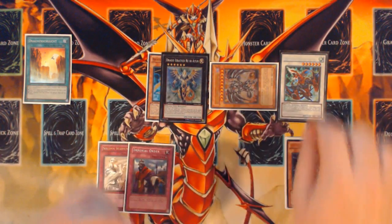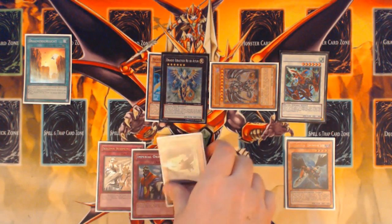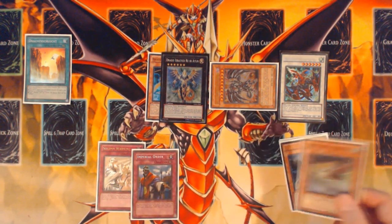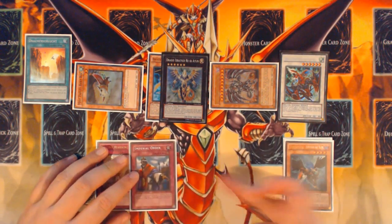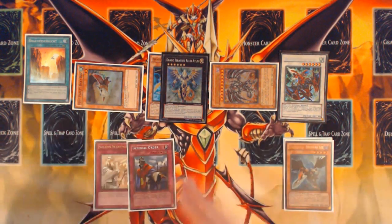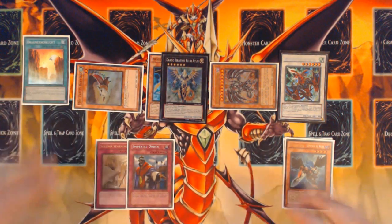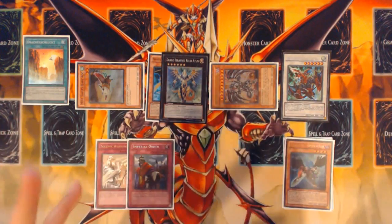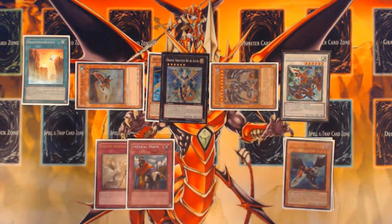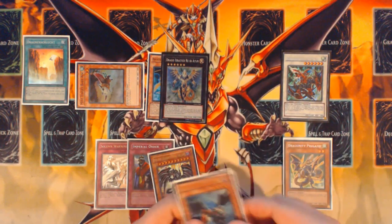Darkness Metal is going to use its effect to bring back your Gayderg. From here, your Gayderg is going to add Mist Valley Baby Rock from your deck to your hand and then discard the Baby Rock, special summoning the Baby Rock from your graveyard. Obviously, if you drew Baby Rock you could just add something like Garuda instead, discard Baby Rock, and summon it for further combo extension — but that's not what we're focusing on here. I just love how fluid this deck is.